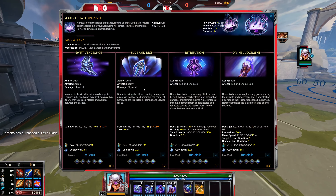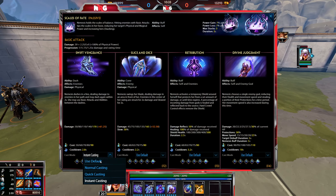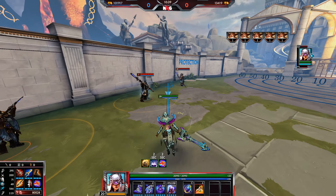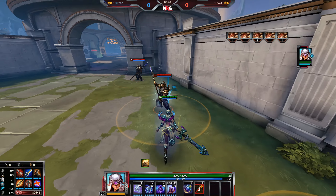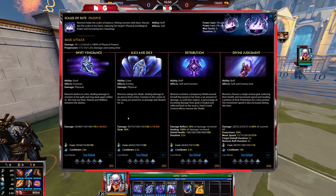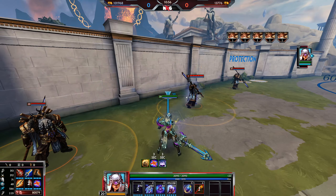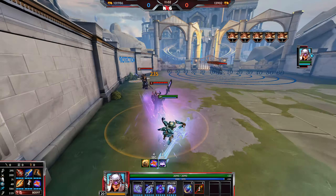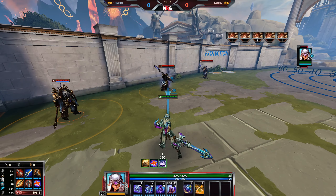The first tip is to put Swift Vengeance on instant casting. On normal casting, when you use it you have to cancel the ability to get basic attacks in, then reactivate it to fire again — you right click, start auto attacking, press 1 again, then left click to dash. If you have it on instant casting, you just press 1 and can start auto attacking straight away, then press 1 again to dash — no extra activations or cancelling required. You just press 1 whenever you want to dash.